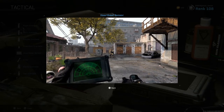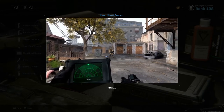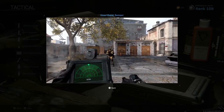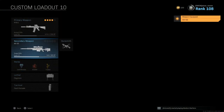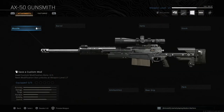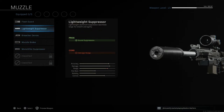For the tactical slot, I run the heartbeat sensor. In my opinion this is a crucial piece of gear that you must have to get a win in Warzone. A lot of people sleep on it because they don't know how to use it, but I know its value — hence why I never leave home without it. Basically, if I see you on my sensor and you don't have Cold-Blooded on, you're heading to the gulag.